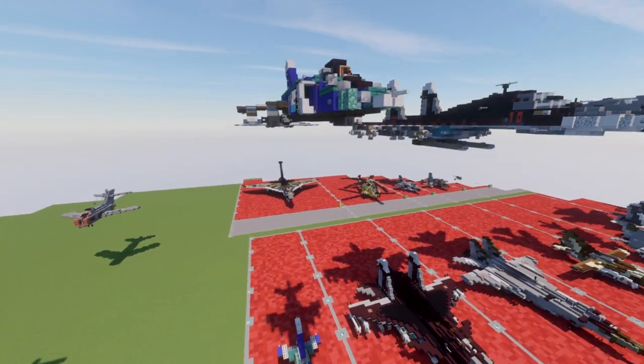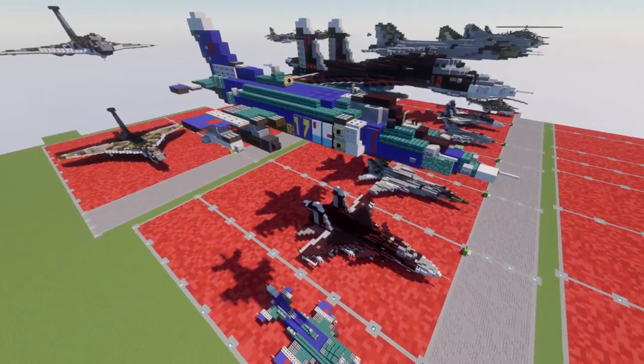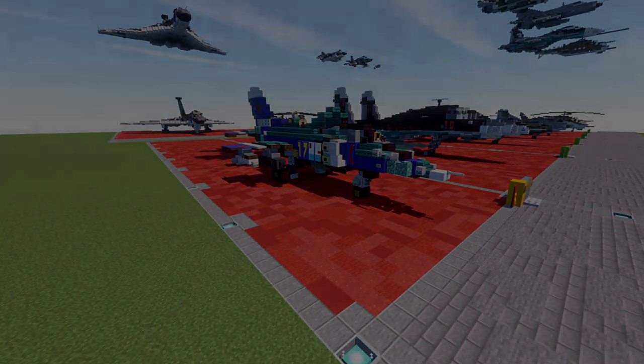You will be able to have both options — the landed and the in-flight version — available to you, and pick whichever one suits your needs. This is kind of our first Soviet naval aircraft. Anyway, let's go ahead and move into the tutorial by beginning with our first layer.